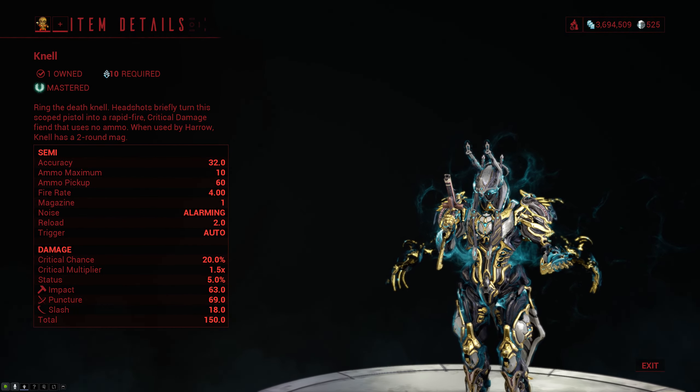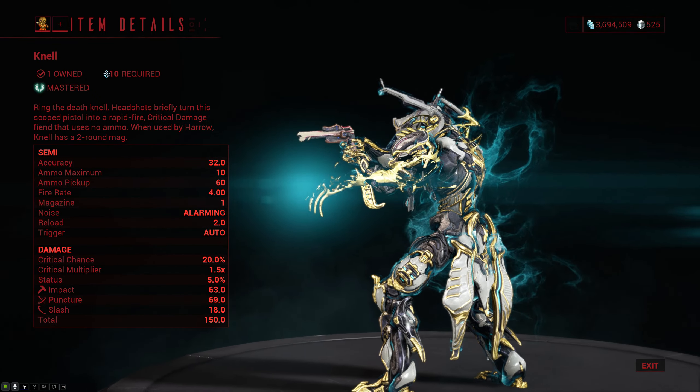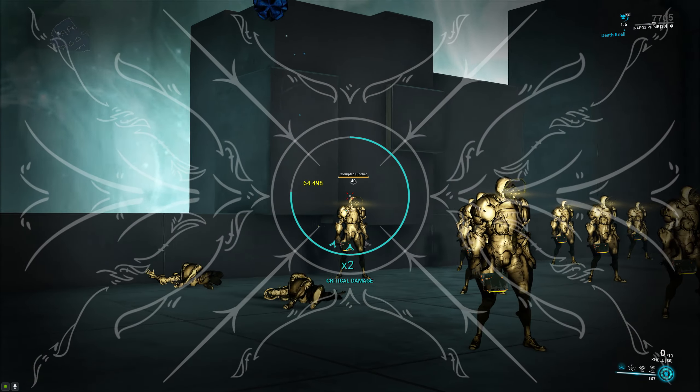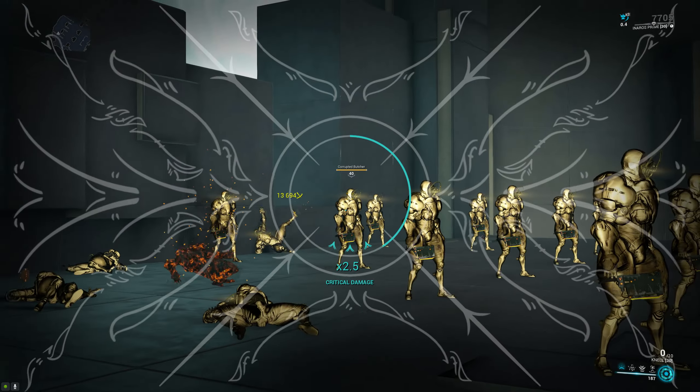On top of that, it has one round in the magazine unless you're using it with Harrow, at which point it has two, and it has a 2 second reload. Now while the crit damage and status chance might seem low, they're actually not, because when you get a headshot with the Nell, you get a buff called Death Nell that stacks up to 3 times.